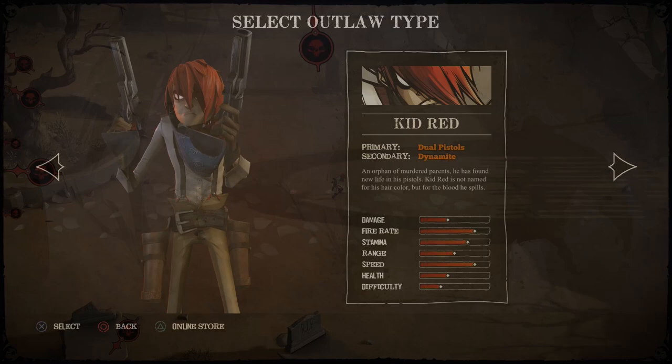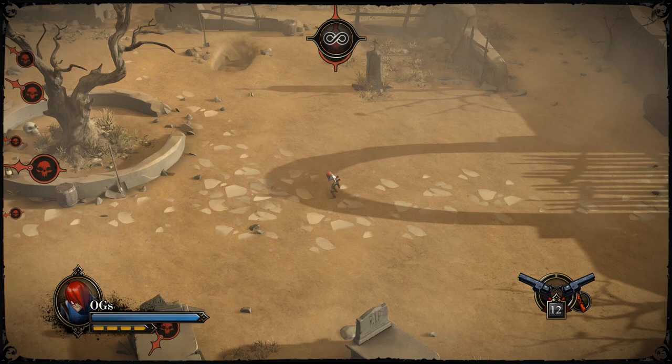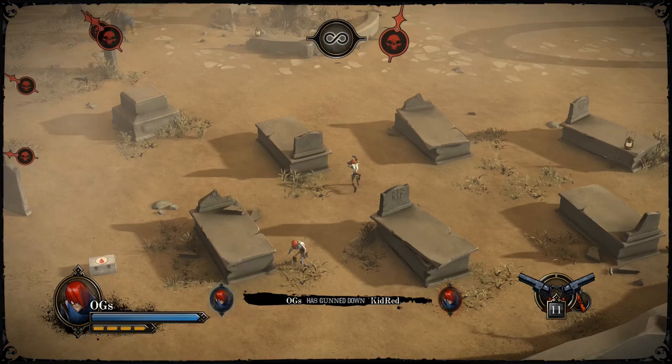We got Kid Red — the first thing I thought of was Billy the Kid. His actual name is Kid Red because supposedly the blood from his victims is red, not from his red hair. He has two weapons: dual pistols and dynamite. The dynamite is really cool if you know how to use it right. His guns are also important — Twin Blast is super important because it stuns enemies, though it has shorter range.